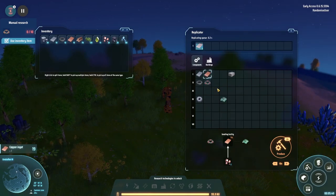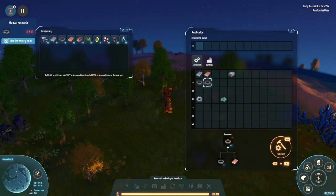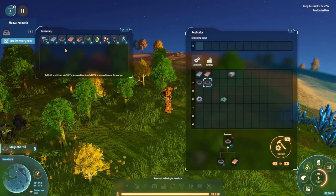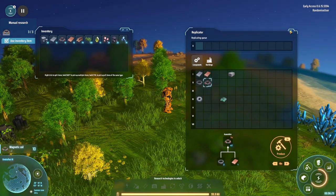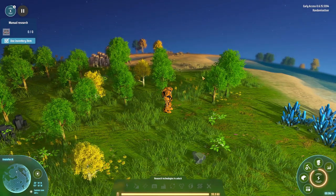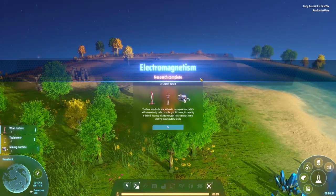We've got ten of those. Can we now make this? We need two of those but I think we've already got those. We need ten of these technically. Yes, we've done it. So theoretically we can do the research. I think it's doing it automatically — the research aerium is slowly but surely getting busy with it. Research complete!